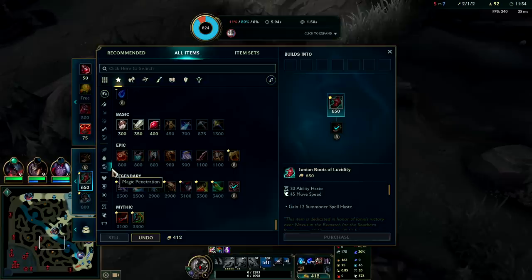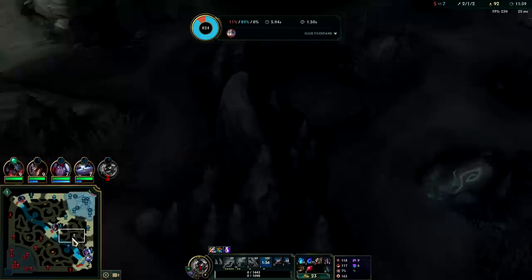Early Lucidity boots rush is definitely good on Hecarim. We just can't afford it here — it's better to have a full item than Tier 2 boots and a partial item.